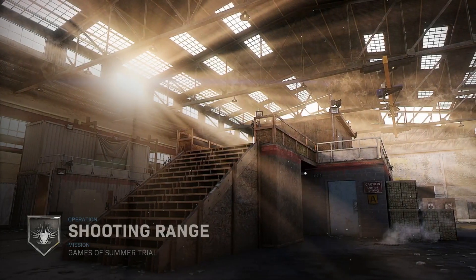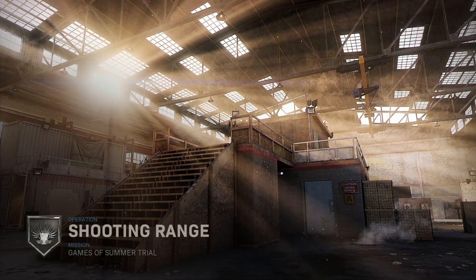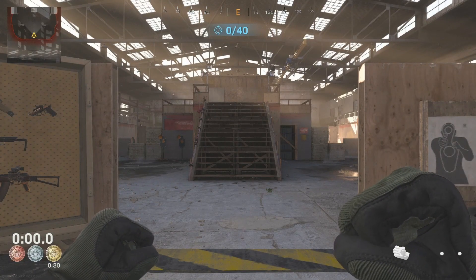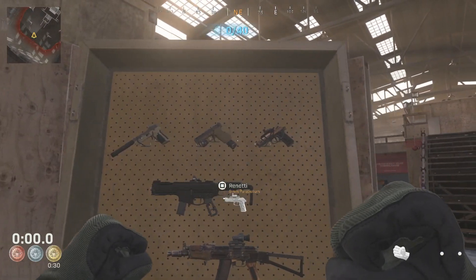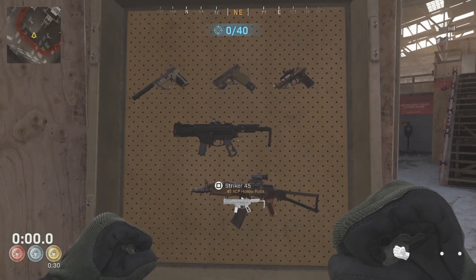Guys, let's hop in. You guys know the drill — we'll do the first run live, see what we're working with, then we'll do the bronze, then the silver, and then the gold takes for you guys. This is on King, one of my favorite maps, and these shooting ranges are typically pretty easy once you figure things out.